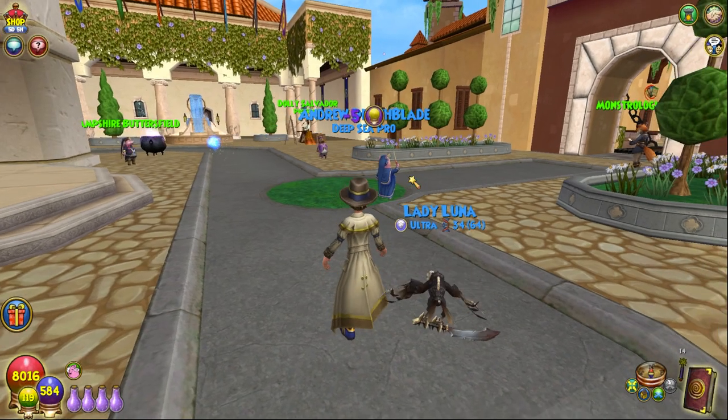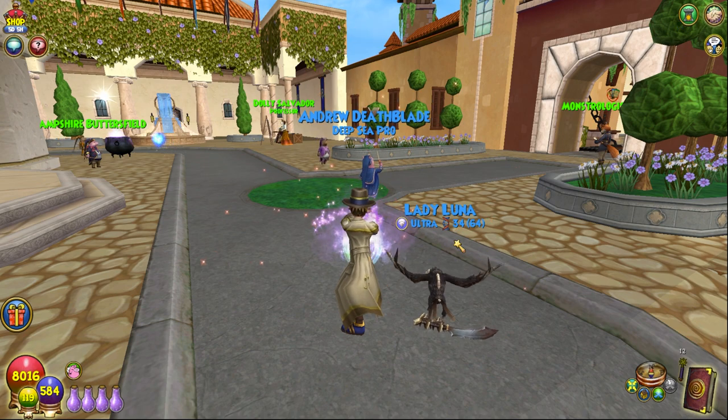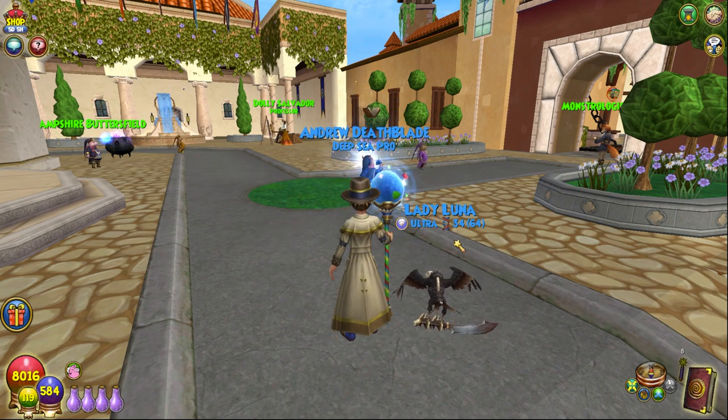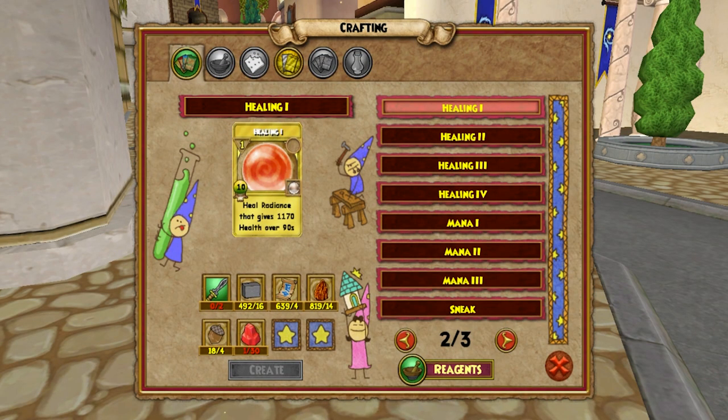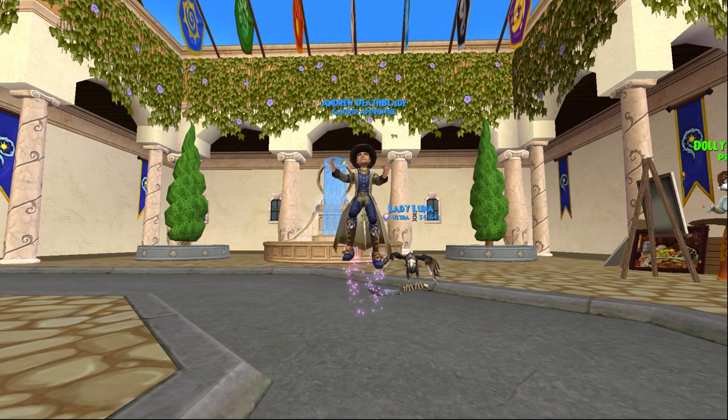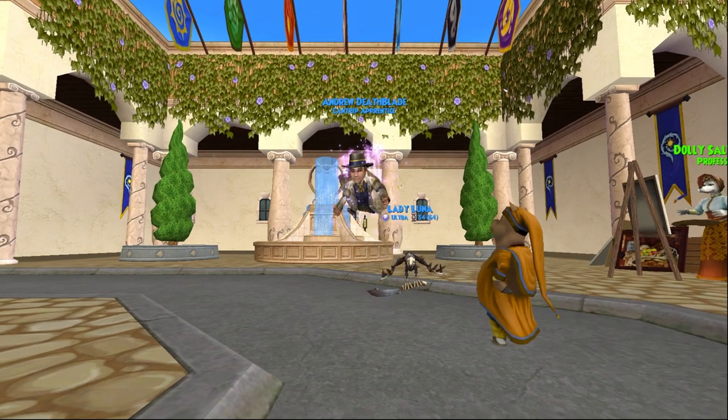Once the tutorial is finished, you should cast Magic Touch 9 times to get to level 2. You can cast Magic Touch on any object — it doesn't have to be a ritual chest. The quicker option is to cast Healing 1 or Mana 1 radiant spells, though this means you have to craft these treasure cards. If you do this option, you only need 5 casts of either spell to get to the next level.